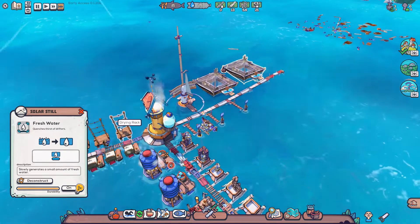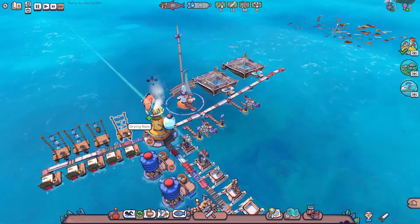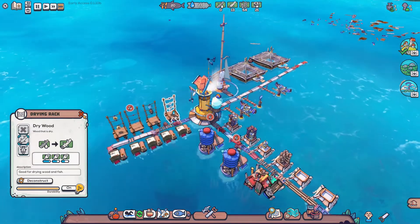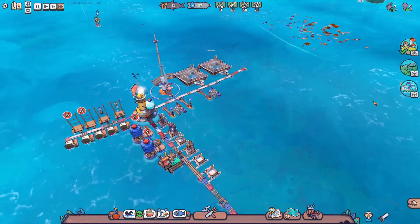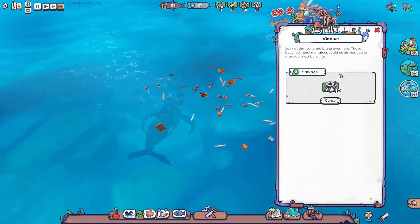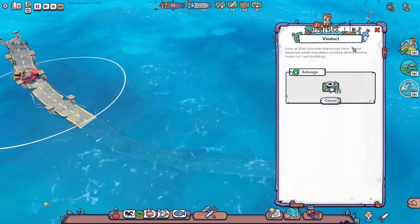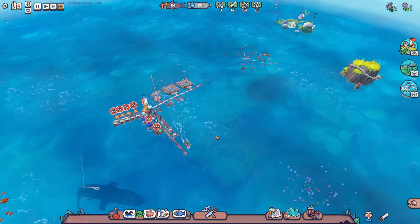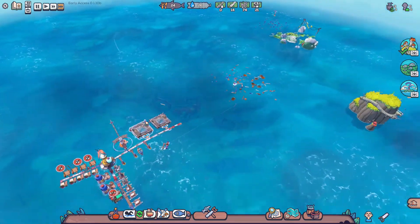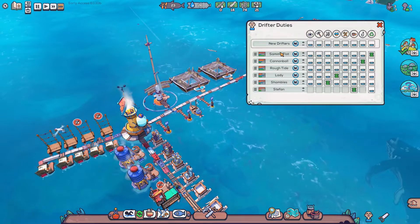I don't know if these are good investments or not. Well, that drying rack is very confused. I'm not familiar with a viaduct — look at the concrete island over there. Those beached metal manatees could be dismantled to make our next buildings. I see. So we're going to have to be careful now to make sure nobody gets stuck, because that was close. We almost lost — what's his name? Sammy.